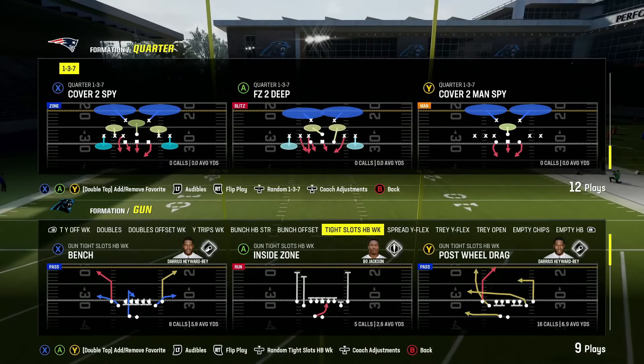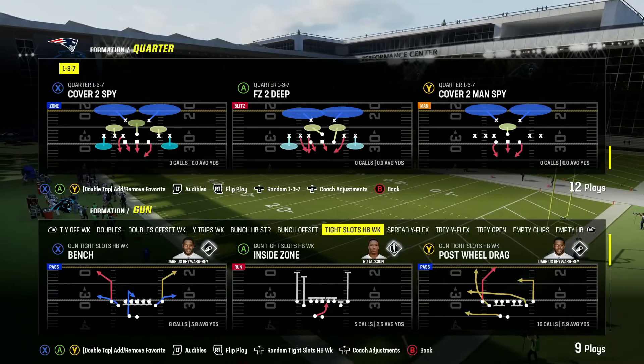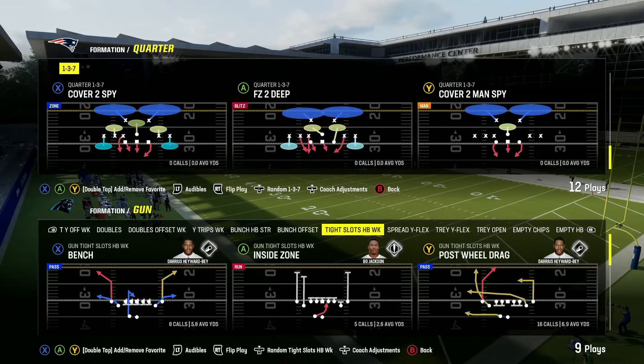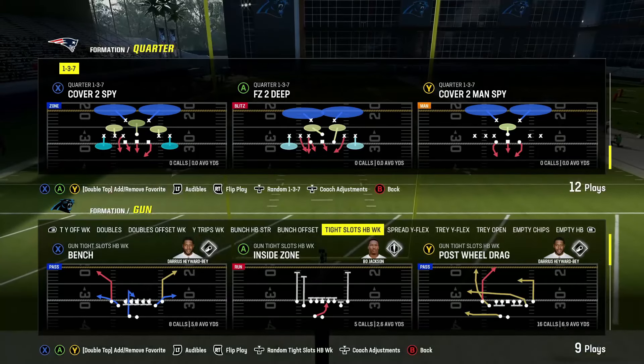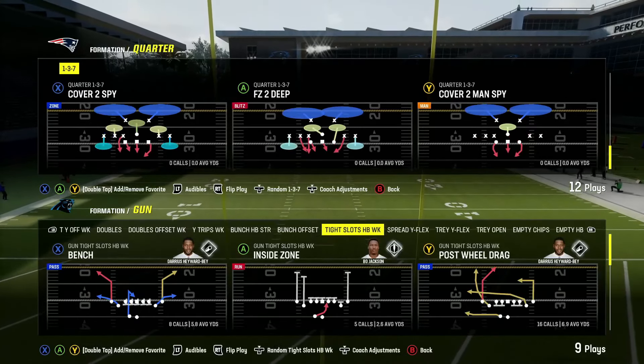Right off the bat, we're going to be coming out in the formation quarters 1-3-7 as I mentioned, and the play is going to be cover 2 spy. Now you will notice that this formation and this play in general is different than every single other formation or every single other play in this formation.